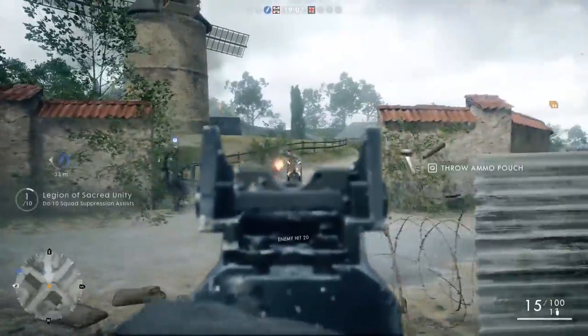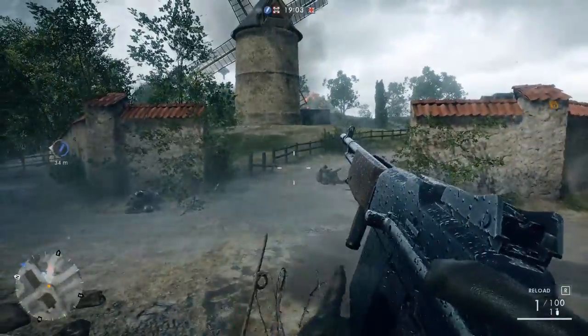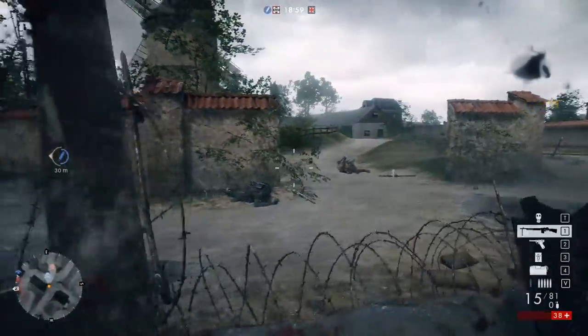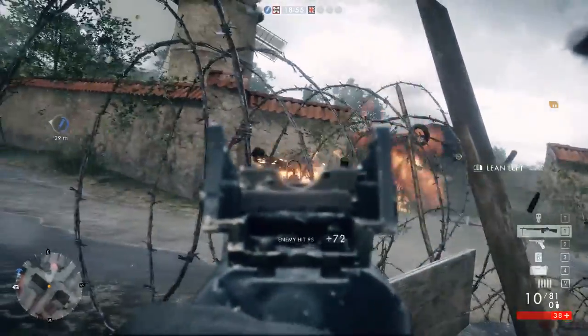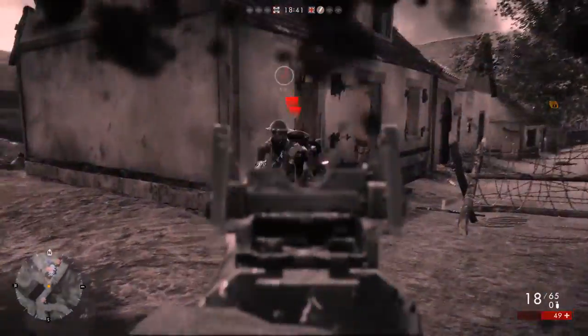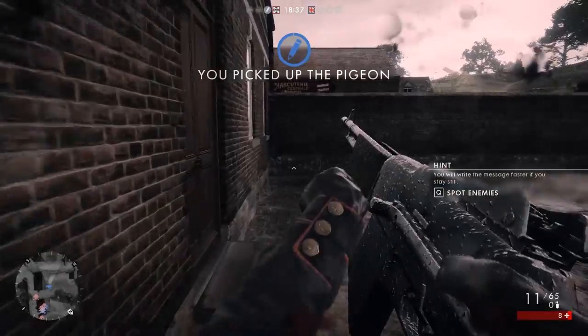There are 3 different variants of this gun: the M1918 Storm, the M1918 Trench, and also a telescopic variant that comes with a scope of your choice with a reticle and magnification of your choice. The telescopic variant also comes with a bipod, so if you're on a big map this gun is more than viable at long distances.